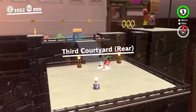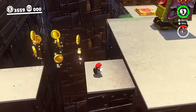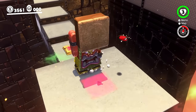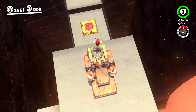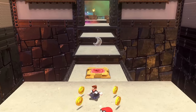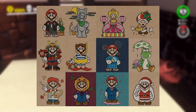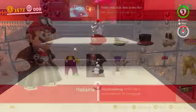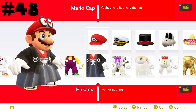The Hakama is probably one of the most forgettable outfits in the game for me. This is our first costume that is only one part, as it doesn't have a headpiece. There are three hats and three suits like this in the game, and the other five are all pretty iconic, but this one is just kind of there. It's based on some artwork from the 2016 Club Nintendo calendar. For being extremely forgettable and not particularly good-looking, it will take number 48.